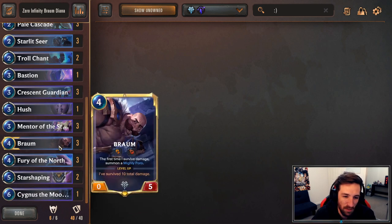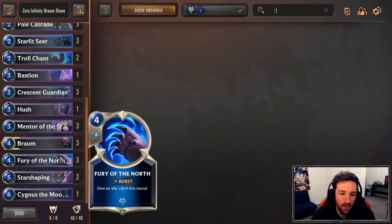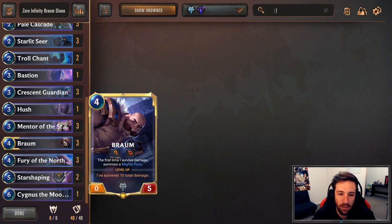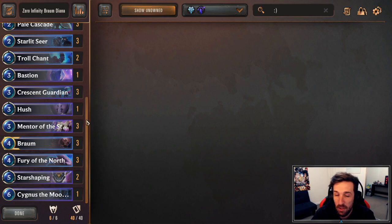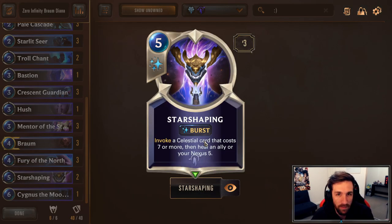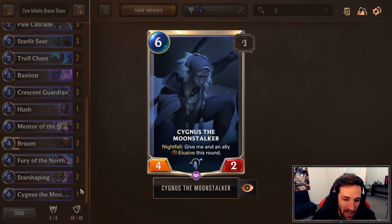Three times Braum — this is probably the key card in the deck and the reason why we consider doing what we are doing. Three Fury of the North, another way to push damage, protect our units. We all know how annoying it is when the Braum kind of sticks in the field because you try and go all in on clearing it, and then they play Fury of the North, they play Trollchant, and they protect it. Two times Star Shaping — value generator towards the end of the game; you can also just heal up Braum if you need to. Five healing onto Braum at burst speed can be a little bit annoying. And one Cygnus the Moonstalker for an alternative way of going Elusive and beating up your opponent.